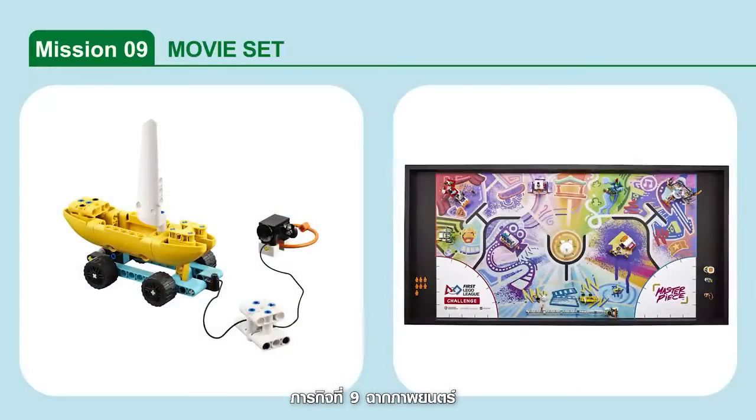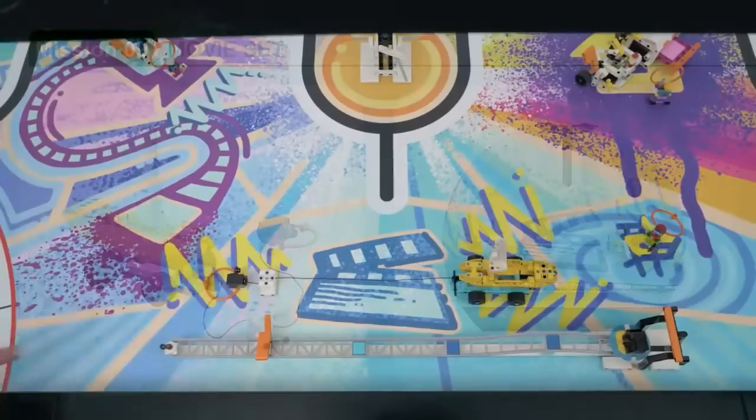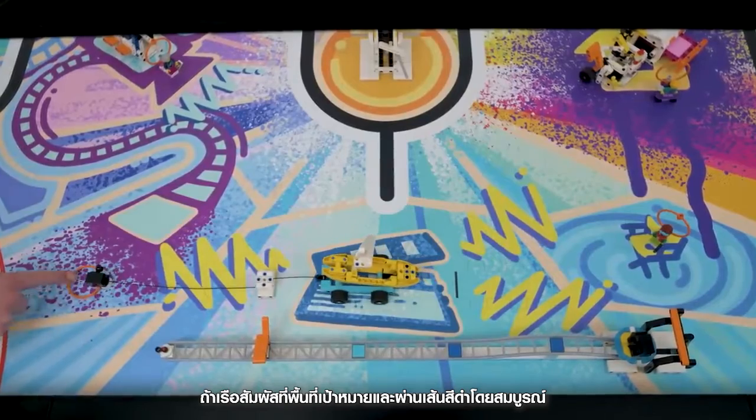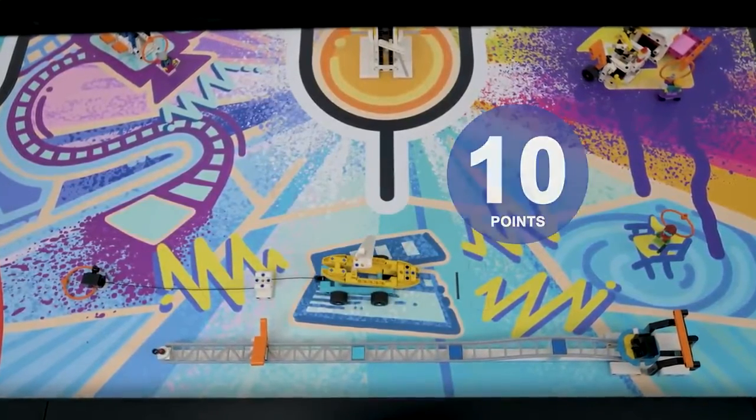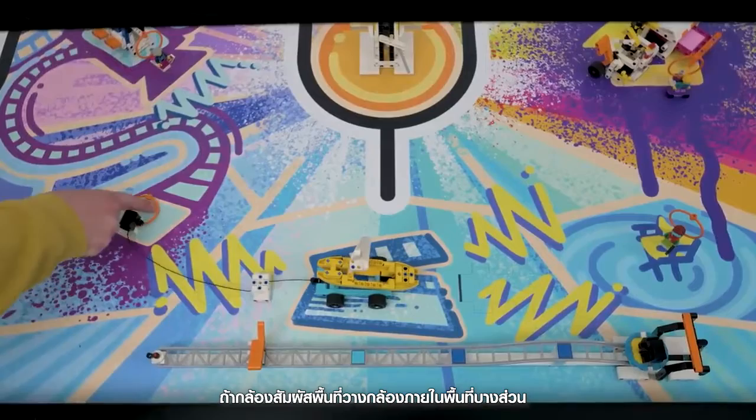Mission 9: Movie Set. Act out the scene by pulling the boat model along. Points are scored if the boat is touching the mat completely past the scene line, and additional points if the camera is touching the mat at least partly in the camera target area.